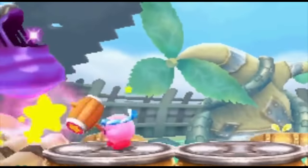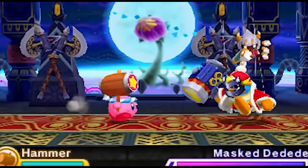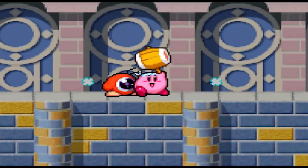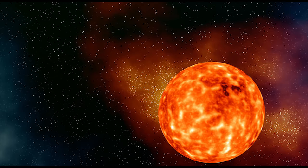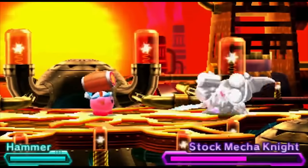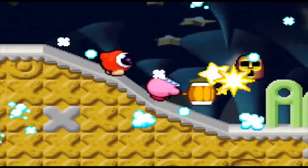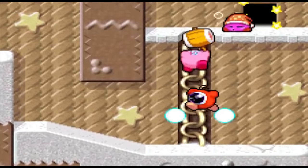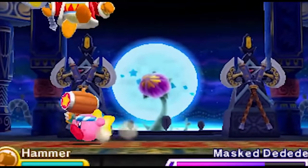Speaking of copy abilities that totally cheese bosses — I've never been all too big on King Dedede, but to give him credit, his signature weapon is a great one. And yet looking at it for the first time, it's just so basic — you wouldn't really expect it to be as good as it is. Hammer may not be as much of an easy win as something like Archer, but if you're looking for damage output, this thing has got it. Most of its attacks, both in midair and on the ground, have more power than your average attack with other abilities.